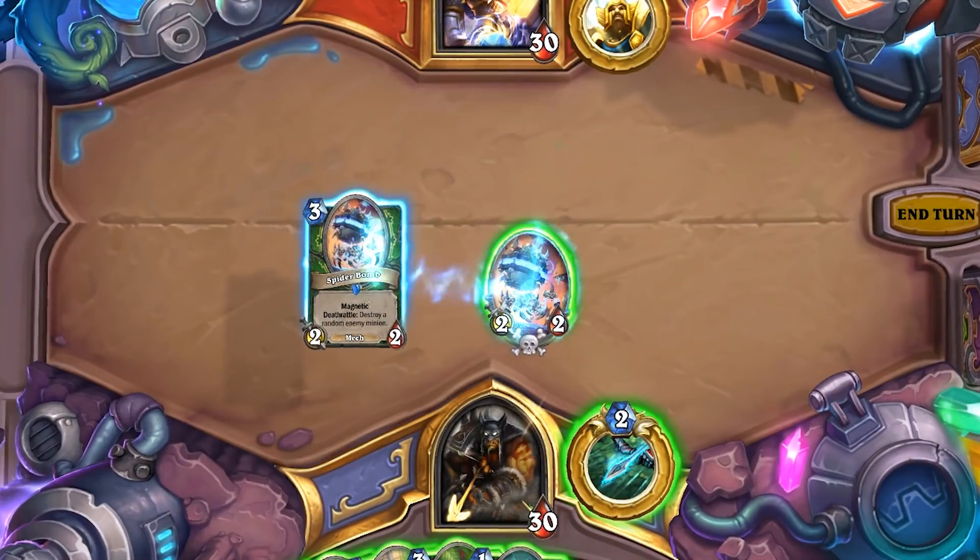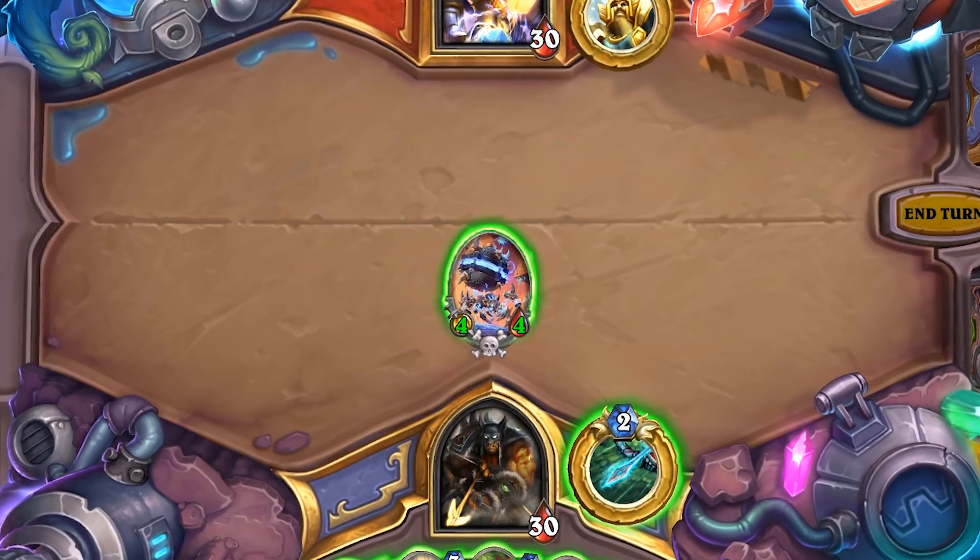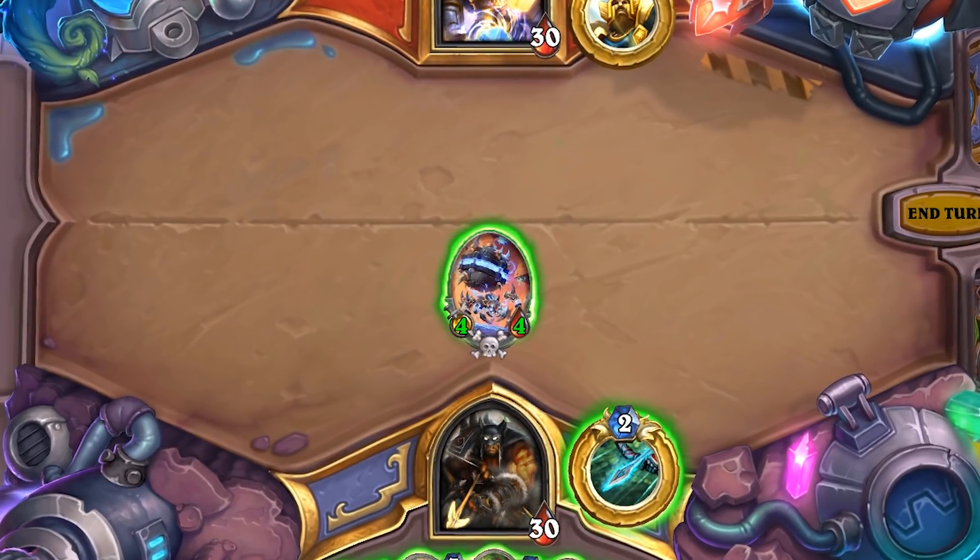So, just how do you attach a Magnetic Minion? Well, they work a lot like magnets in that they have polarity, because it matters which side of a mech you place them on. Placing a Magnetic Minion to the left of a mech already in play will combine both cards and have them share their attack, health, and abilities.